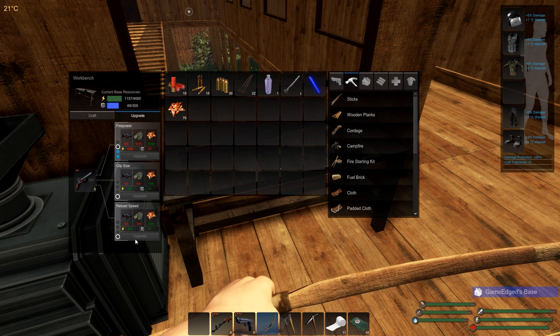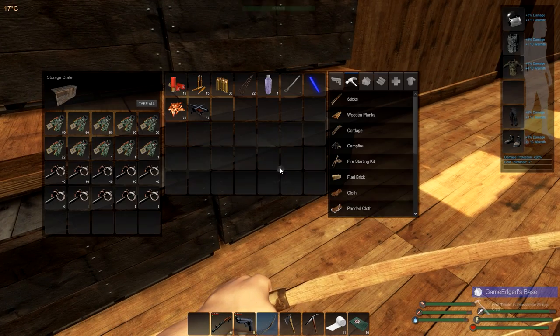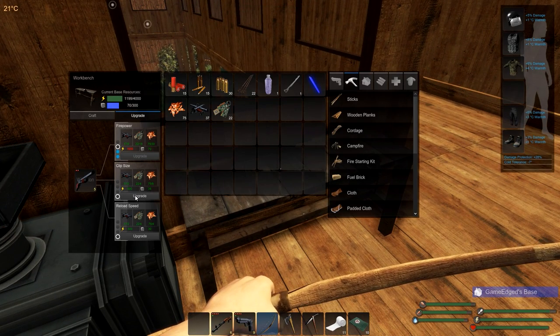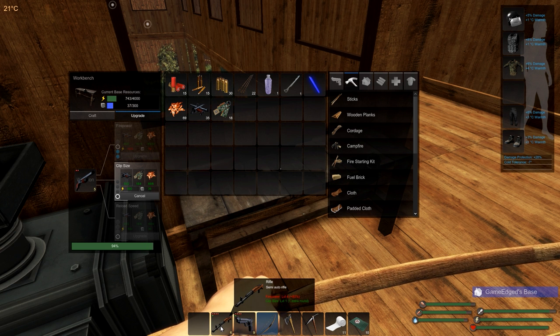How much power do I have? I think I have enough power if I run the generators. Yes, we do have enough power. We're going to use copper and do clip size on this one, and then do a reload speed. I want to see the actual result — I don't think I've ever done reload speed before. After all this time, I'm debating: should I put it on a reload on the SVT instead? I think that's where I'm going to do it.